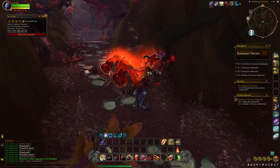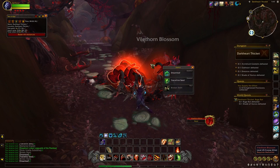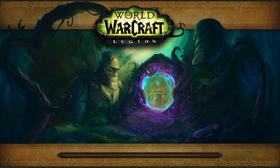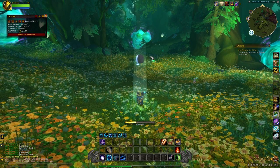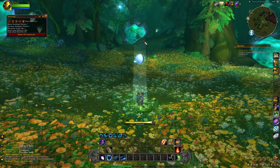We have completed the farm and we're going to use the Dreamwalk ability right now. This will port me out of the dungeon so I can go back in. I find this to be a very helpful way as it takes me straight out to the other side of the instance. Don't forget to press Reset All Instances, otherwise you can't run this again.